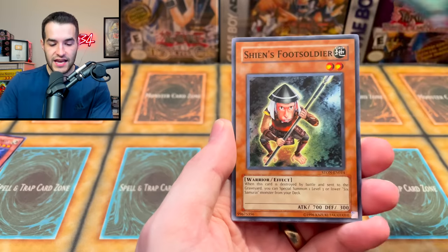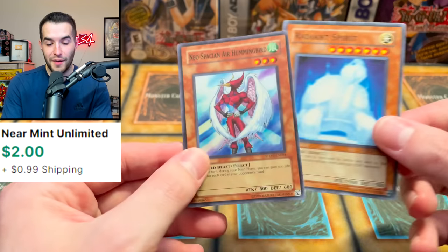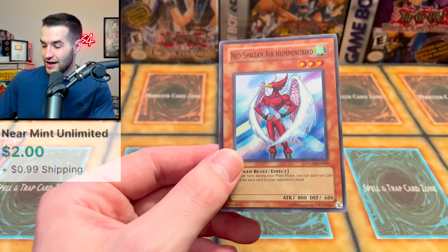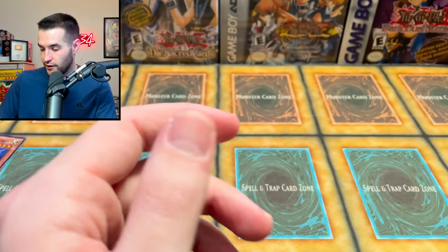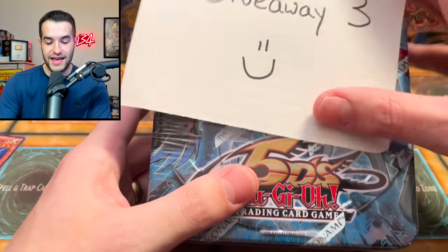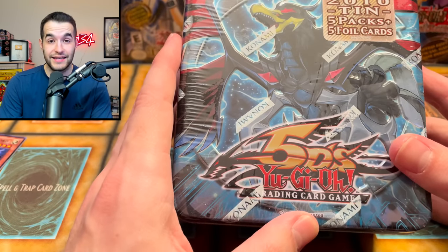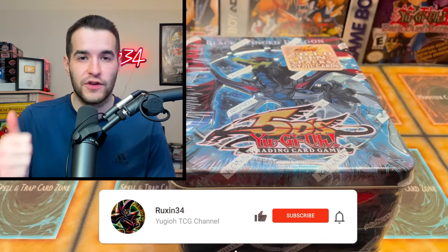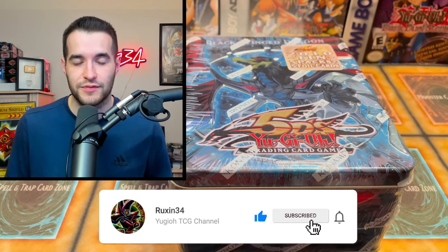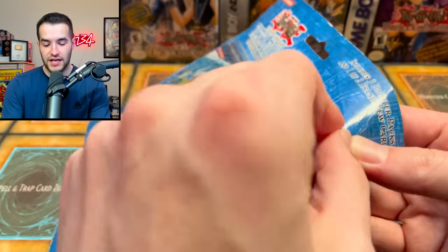We got the Prominence, Ebon Steed, Shien Foot Soldier, the Marionette Mite, Neo-Spacian Air Hummingbird — that's pretty cool — the Neo-Spacian Air Hummingbird super rare. Where is our giveaway? Giveaway number three is an entire Black Wing Dragon 2010 — however you want to say that — boom. All you have to do is like this video, be subscribed, and let me know your favorite item in this mystery box.